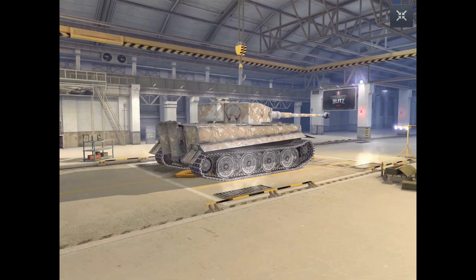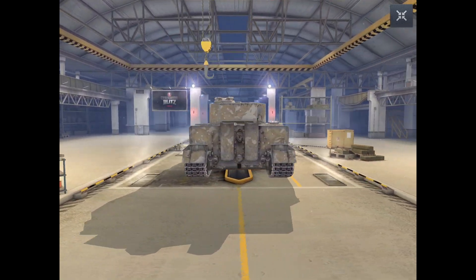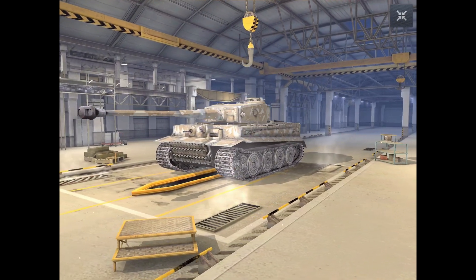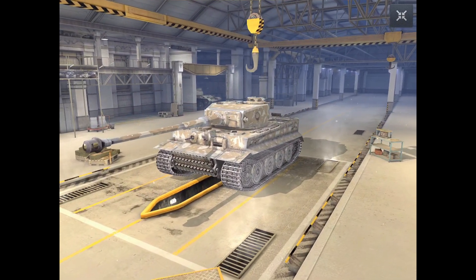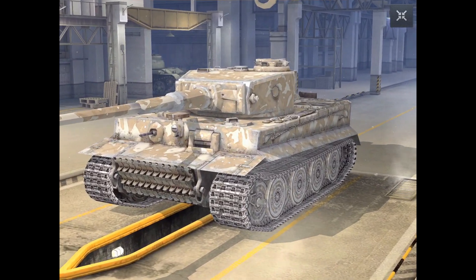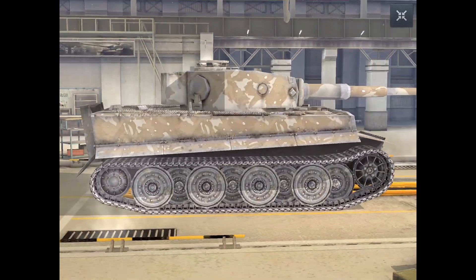Now is there anything else you notice that looks a bit different? Maybe anything? Could it be camouflage? Ha, yes it is! Tank camo has finally come to Blitz and it looks fantastic. Having camouflage on your favorite tank makes that tank feel that much better, like it just gained a superpower or something.